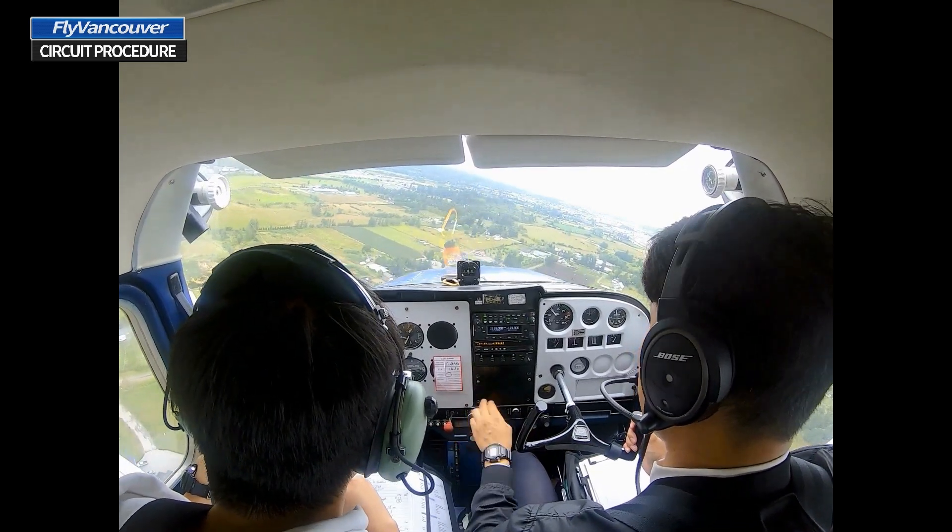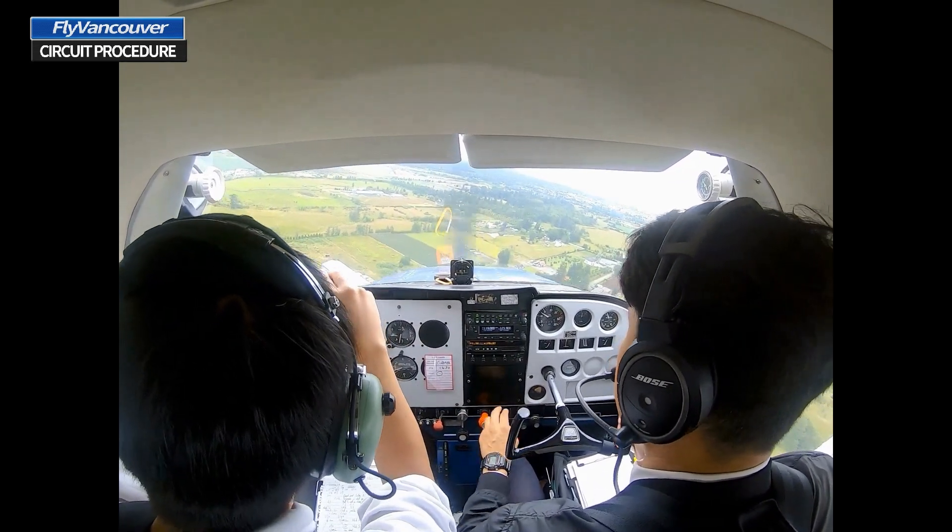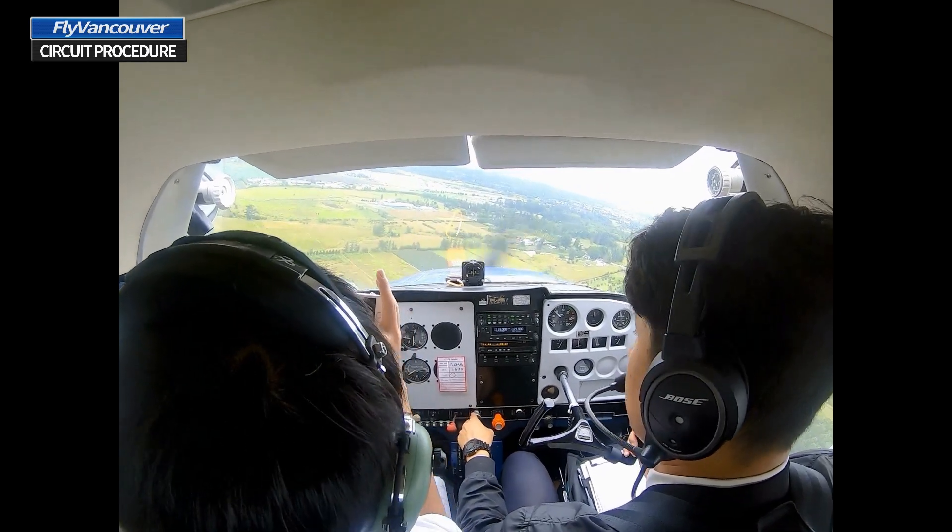Delta Weber, Alpha — tower number two, follow SESTA turning a mile final. They're on the backtrack stop and go — continue the downwind, I'll call your base. Delta Weber, Alpha.